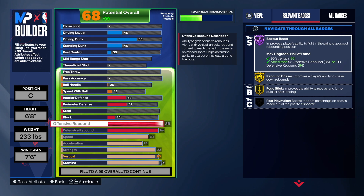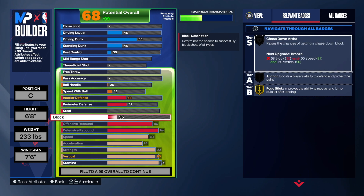For the block, you want to go 81. With 81 you get Anchor and Chase Down. I have gold Anchor on my shooting Rodman build and for some reason the game doesn't give me the blocks I'm supposed to have on a 93 or 92 block rating. With the maxed out wingspan, you shouldn't have any issues getting blocked shots with an 81.